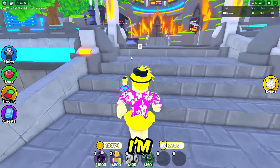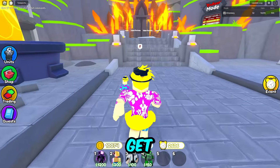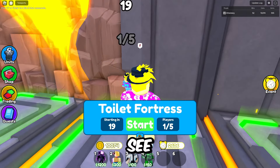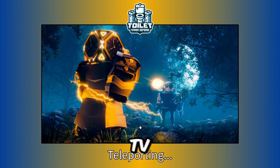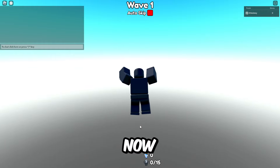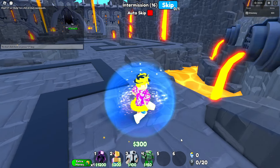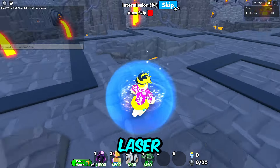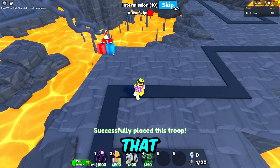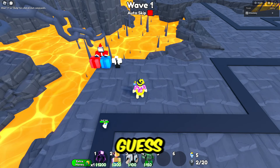I'm going into endless mode and we'll see how far we can get with this new shadow TV. We're only using the shadow TV right now — no other units except the green laser, and that's just in case we almost die. That shouldn't happen though. I just placed down our money units and I guess all we have to do is put on auto skip and wait a little bit.